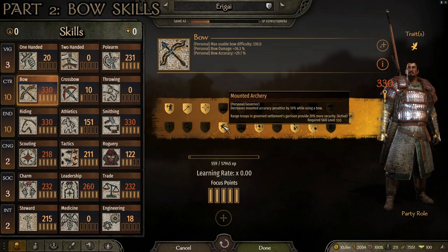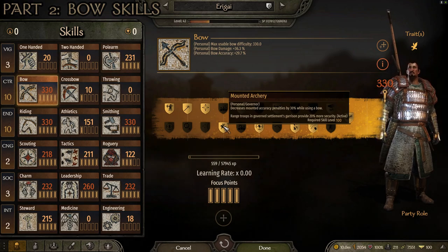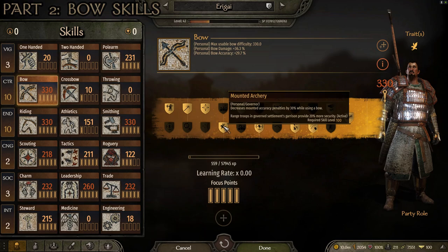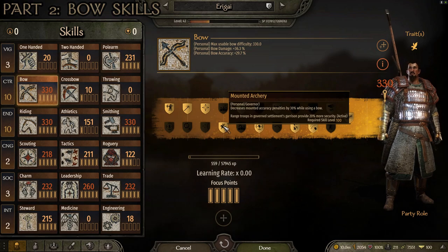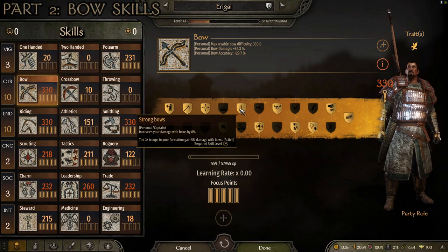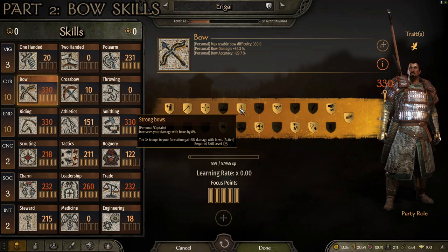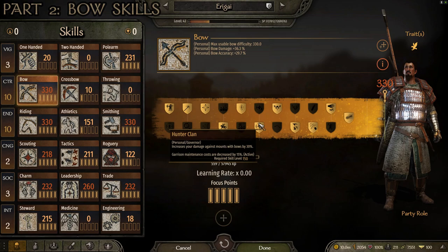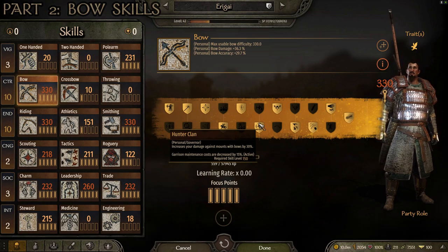At level 100, Mounted Archery decreases mounted archery penalties by 30% — that's huge. At level 125, Strong Bows increases your damage with bows by 8% and gives a 5% damage boost for tier 3+ troops in your formation. At level 150, Hunter Clan increases your damage against mounts with bows by 30%. This is great because taking out enemy cavalry first is one of the best mounted archer strategies — if they have no cavalry to counter your mounted archers, you just ride around picking off their troops.